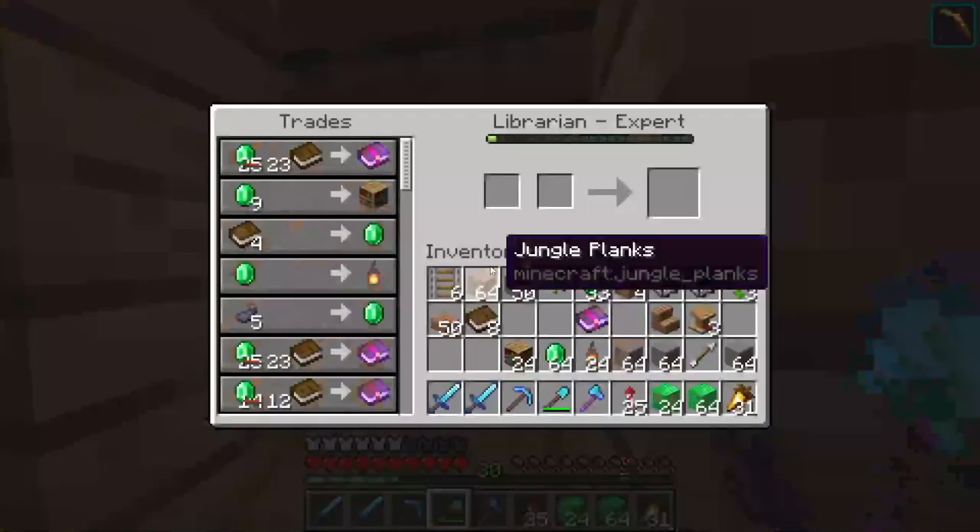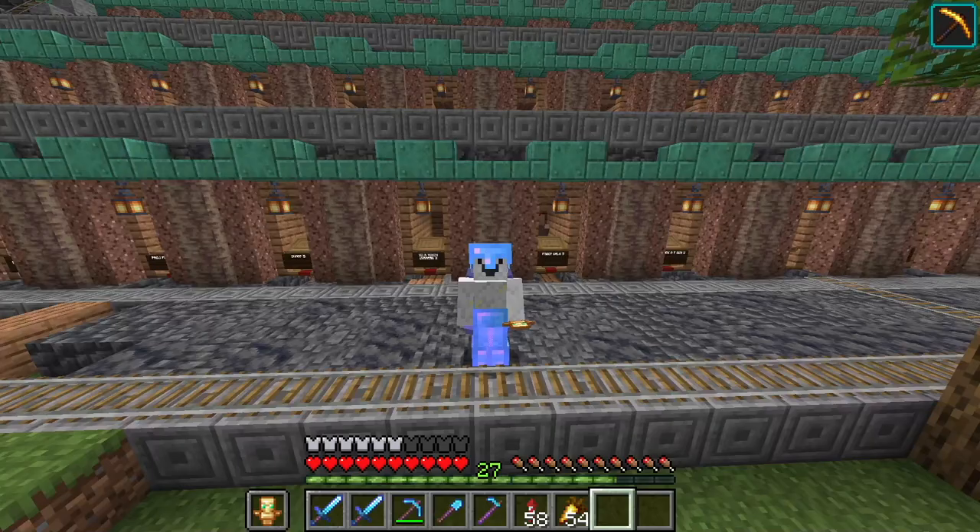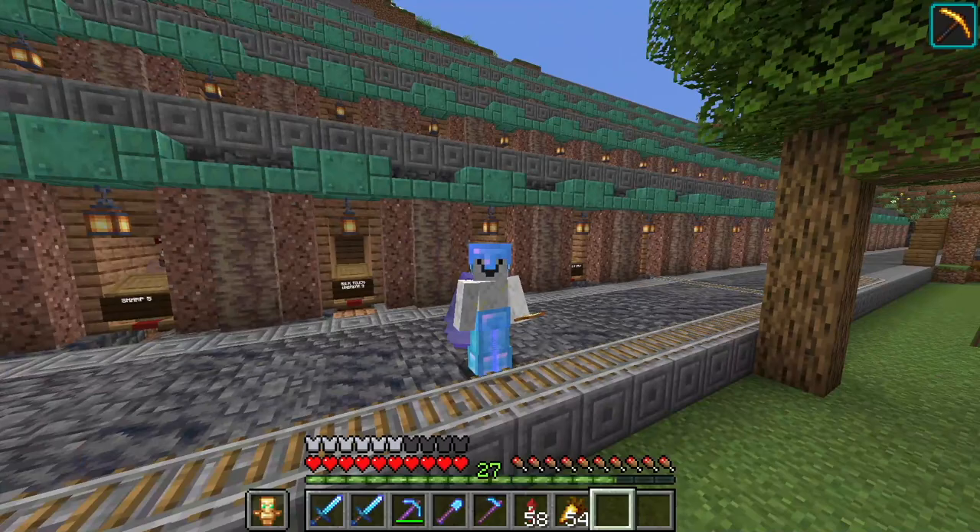I've leveled him up to expert and now look — he's got another one, Looting 3. That's another really good one that we didn't have before. I've gone ahead and added quite a few more villagers to this, but 1.19 is out so let's go have a look at that instead.